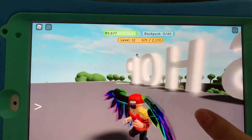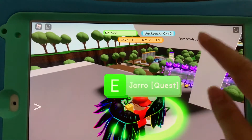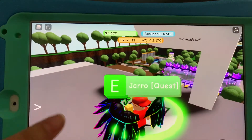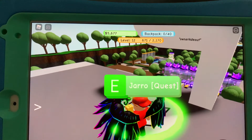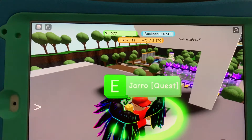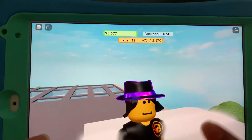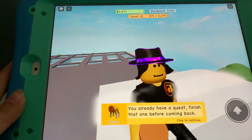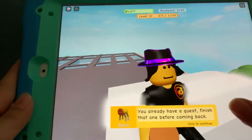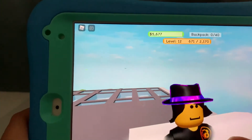There you go — now you are on the shop and you can also talk to the creator. It says 'Jaro' because the creator did not change the name. I already have a few peaks, and it shows this because I already got the quest from the creator.